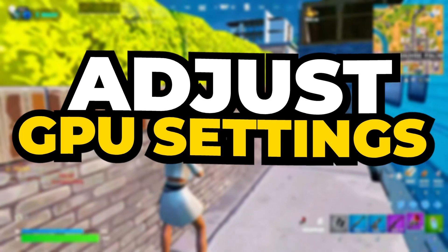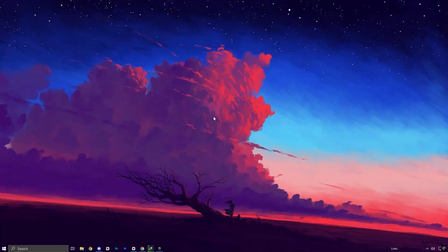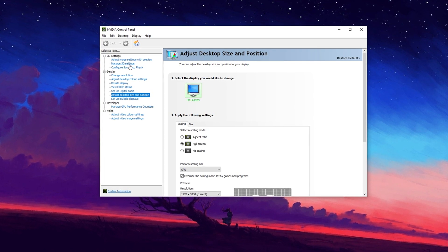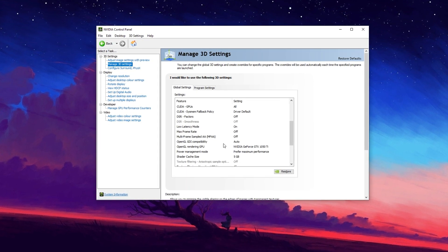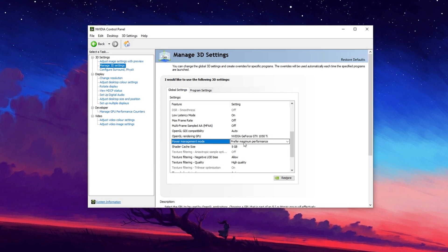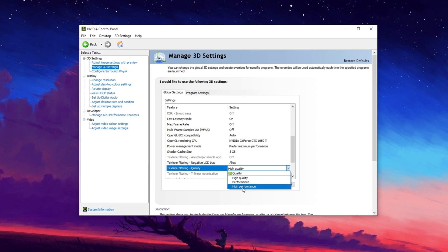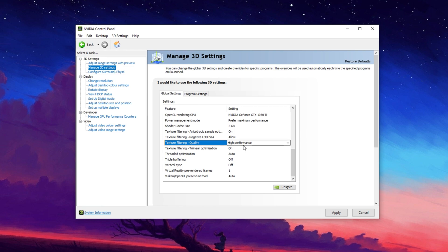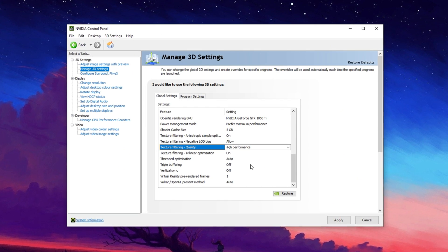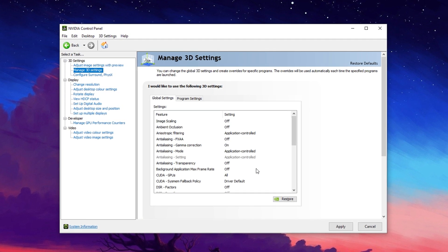Now let's focus on GPU optimization, which is essential for maximizing performance and achieving higher FPS in Fortnite. First, open the NVIDIA Control Panel — or AMD Radeon settings if you're using an AMD GPU — then navigate to Manage 3D Settings. Here, set the Power Management mode to Prefer Maximum Performance, ensuring your GPU runs at its highest potential instead of throttling to save power. Next, find Texture Filtering Quality and set it to High Performance. This prioritizes speed over visual quality, reducing unnecessary processing load on your GPU and ensuring smoother gameplay.